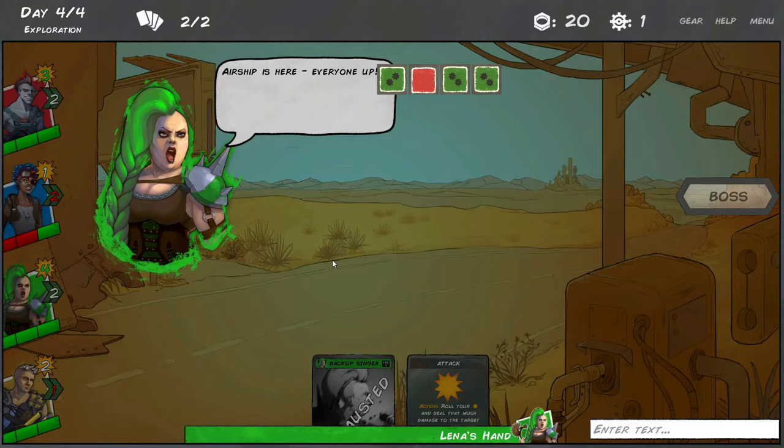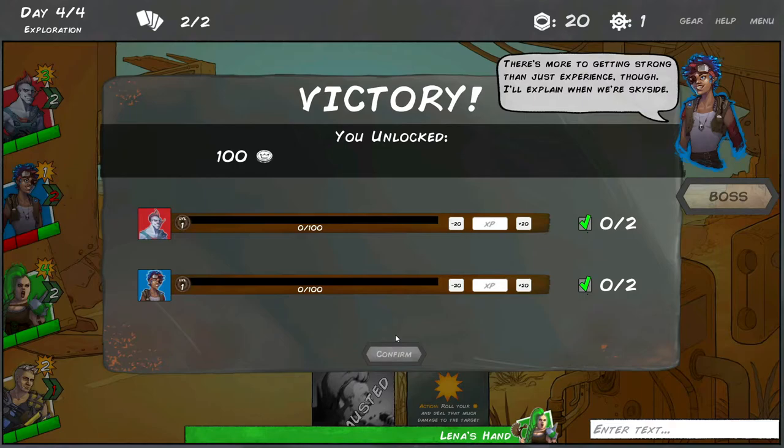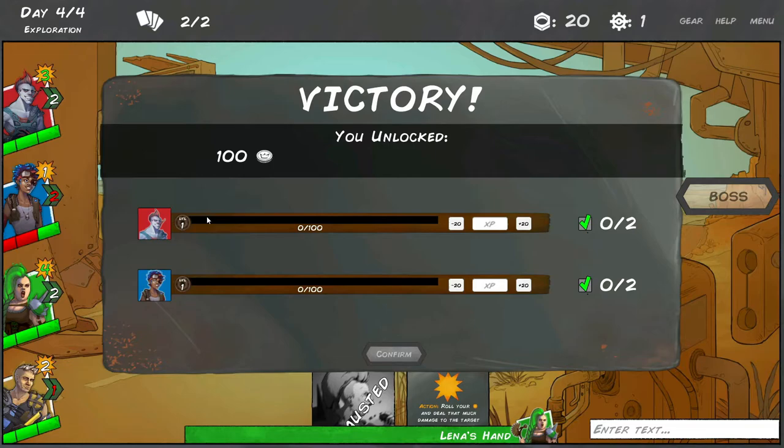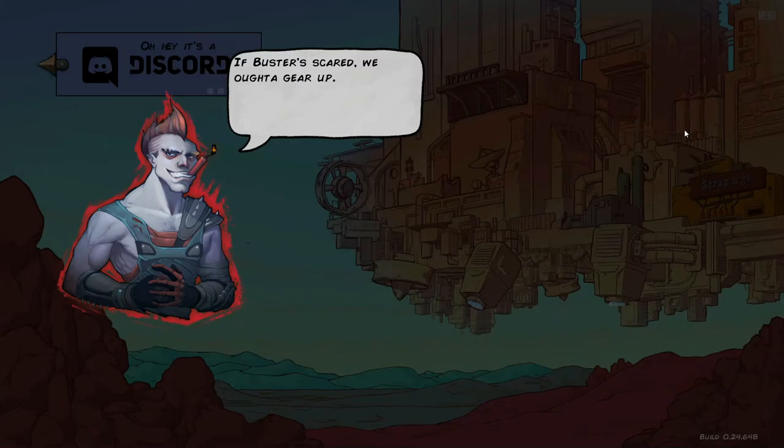The airship is here - everyone up! We got a hundred coins. We unlocked some coins to distribute. I really like how Andrea plays - I think I'm going to give everything to her. That means she should be level two now.